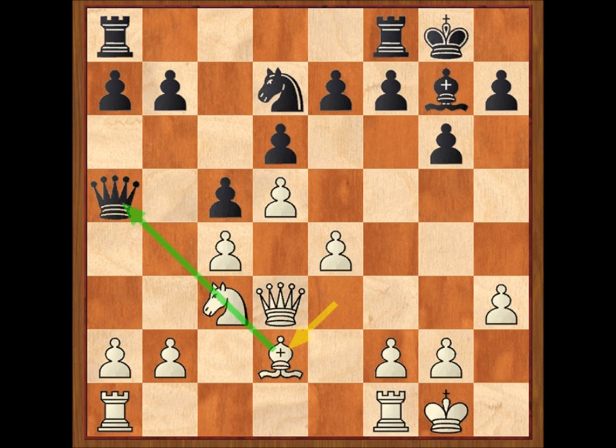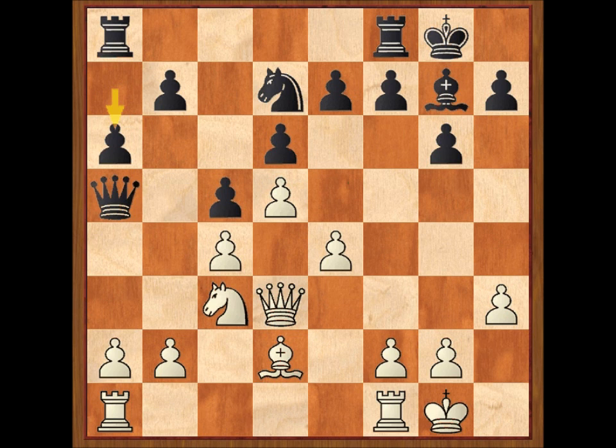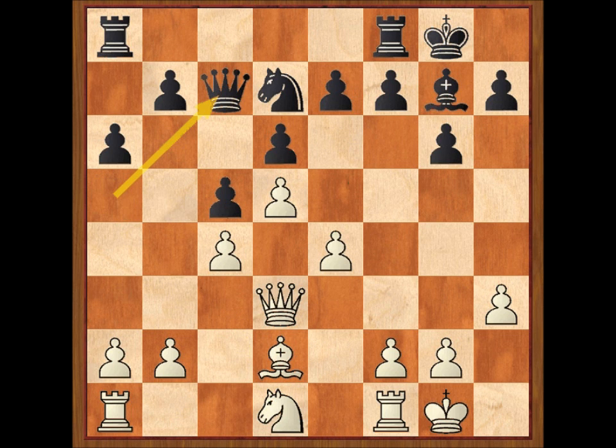Aunque la descubierta no parece peligrosa, este tipo de jugadas deben siempre analizarse con cuidado. A6, caballo D1. Aunque no gana material, esta descubierta tiene la virtud de ganar un tiempo para que el alfil blanco se coloque en la gran diagonal. Dama C7, alfil C3.